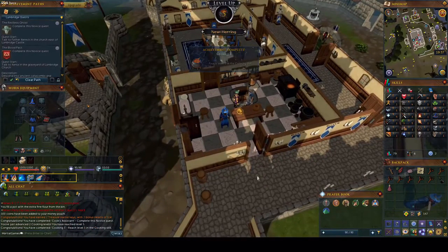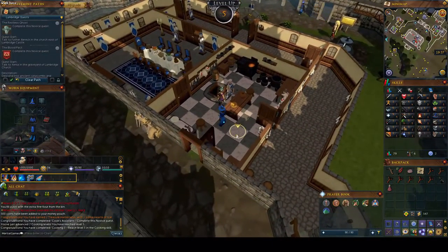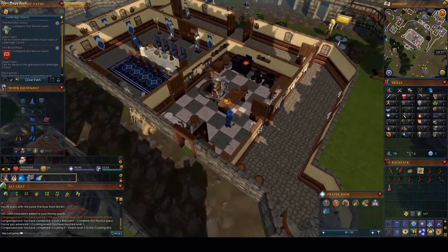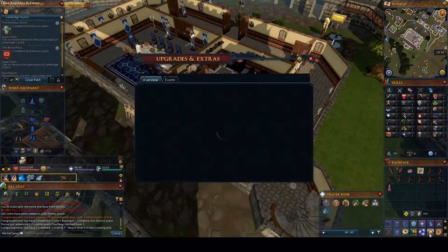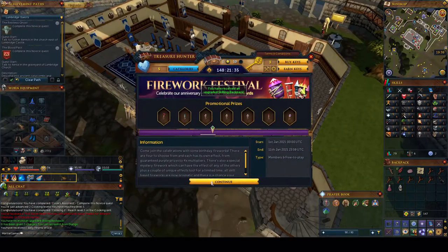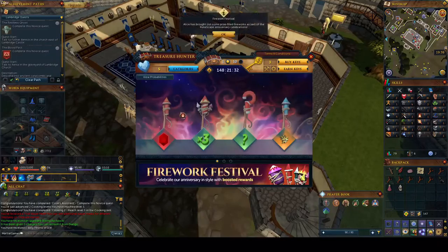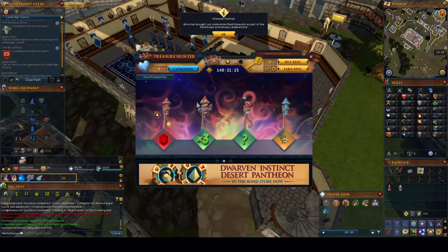This is a good enough time to get into Treasure Hunter. What Treasure Hunter is, is it's kind of the MTX of the game — MTX stands for microtransactions. There are five rarity levels: white, yellow, orange, red, and purple. I'm actually going to open this red one, which is the second highest rarity.